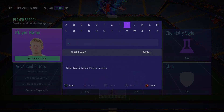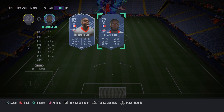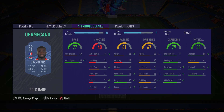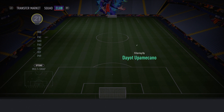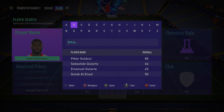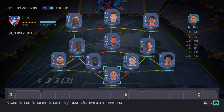Partnering de Ligt in the left center back spot is Upamecano — a very fast, strong, and good-defending center back who is also relatively cheap. He's got 84 sprint speed, 84 standing tackle, and 90 strength. This partnership of Upamecano and de Ligt is very overpowered. Finally, in goal we have Gulacsi, who gets a strong link to Upamecano. He's got good diving, handling, and reflexes — a fantastic keeper I've used before. Highly recommended.